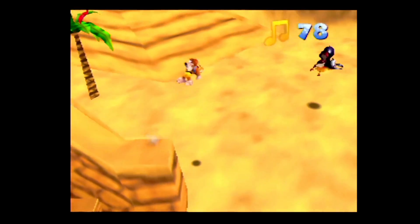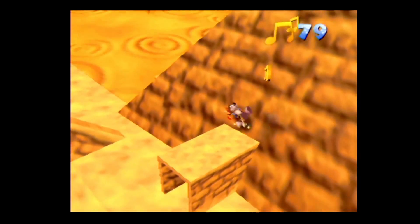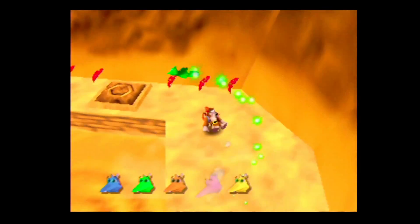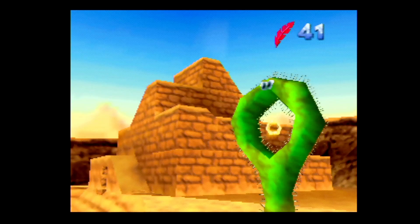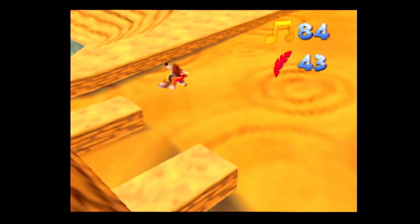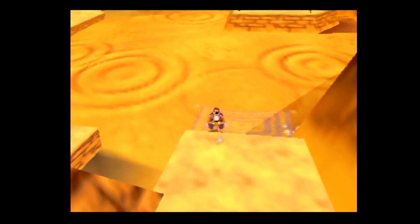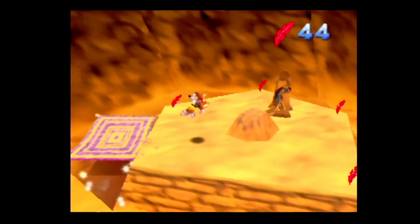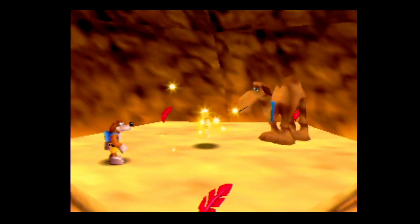We're actually gonna save this pyramid for last and instead go up this one. There's a Jinjo behind it and also this lovely switch. Remember how I said you didn't have to fly anymore? Well, I lied — you do have to fly again. Watch out for these magic carpets as they can be tricky — they disappear on you. There you go.